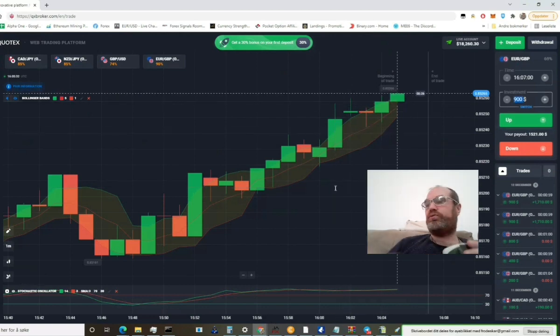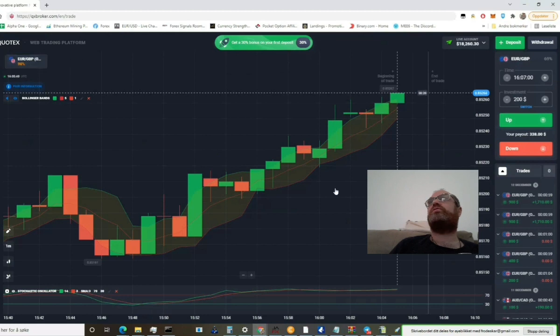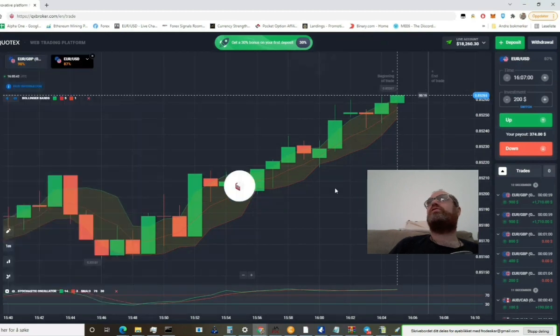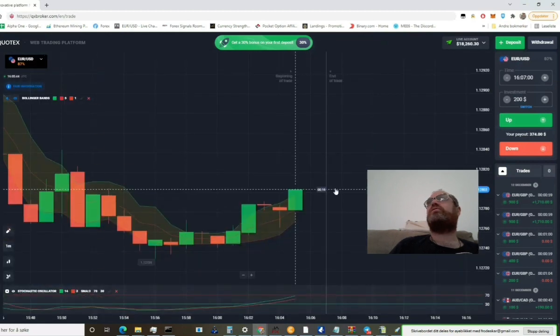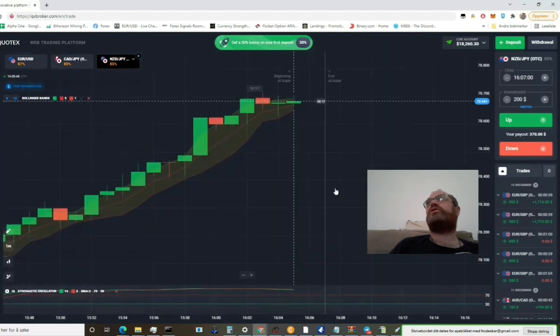Let's put this one down to 200. Let's find some pairs. I just closed the ones to open, we open new. Take this, we close this.